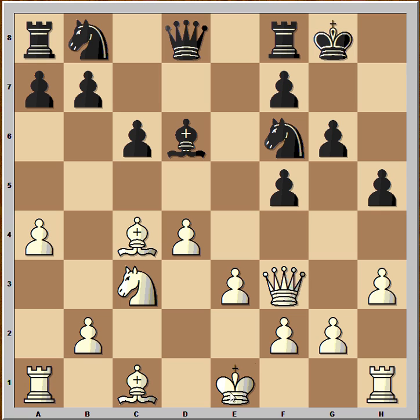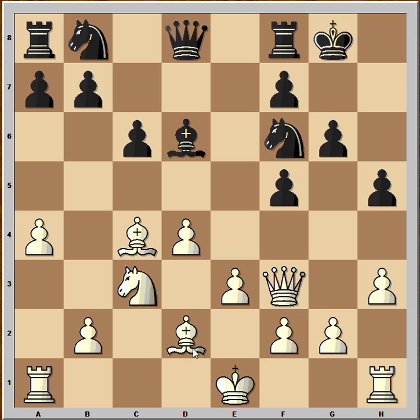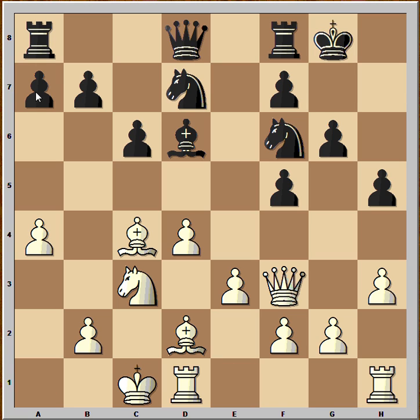Now the most common move is castling, but instead of castling he played bishop to d2 and he wants to castle queenside. Knight from b to d7, castling queenside, a6 and black is preparing a pawn storm on the queenside, while white will do that on the kingside.